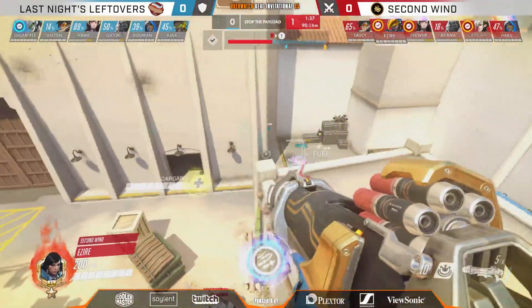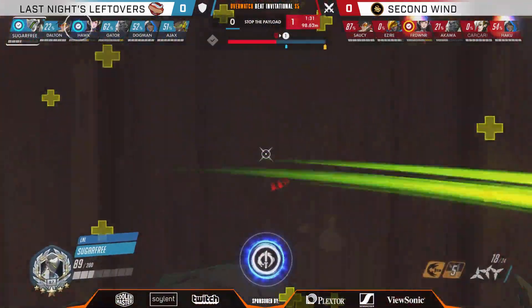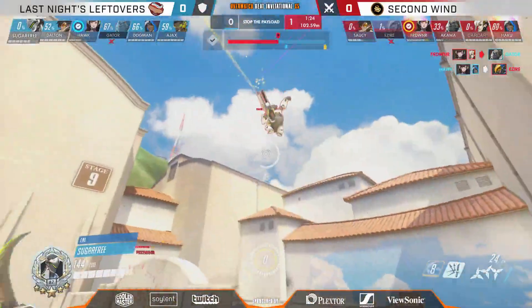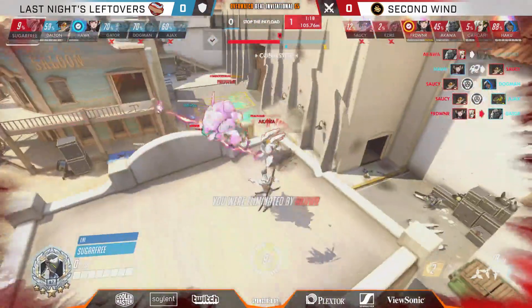Sugarfree was able to just suicide dive in, get the last little bit of his Blade — now the Blade is set up, not going to have a nano-boost with it, but Sugarfree's good enough, he usually doesn't need it. Under heavy pressure, Barrage coming in from Mizar — doesn't get anything, slept on down. Here comes the Blade, blood in the water, Sugarfree's a shark moving on in, looking for picks on top, ends up a little bit out of position. Saucy blows up two on the other end, both supports are down, and suddenly it's Second Wind coming back over, but Dalton does even things out.